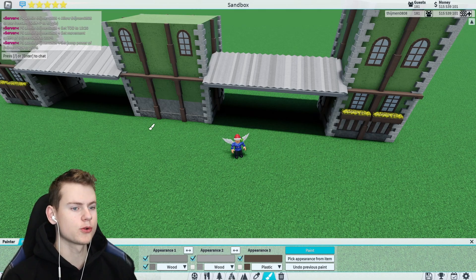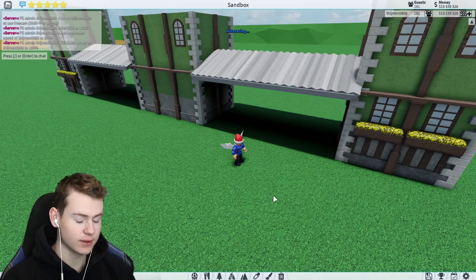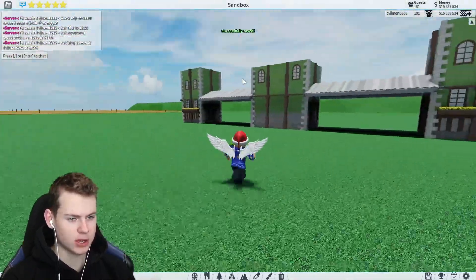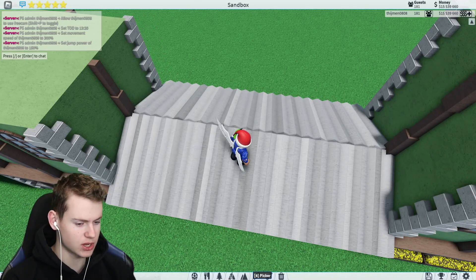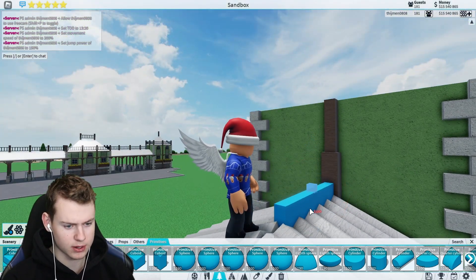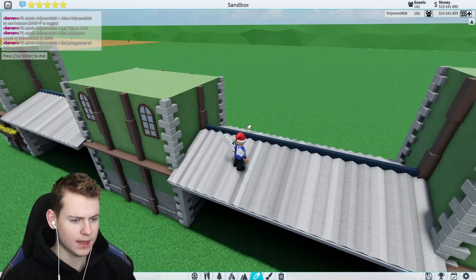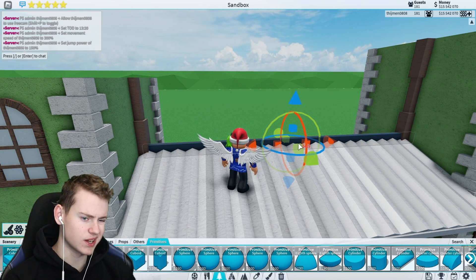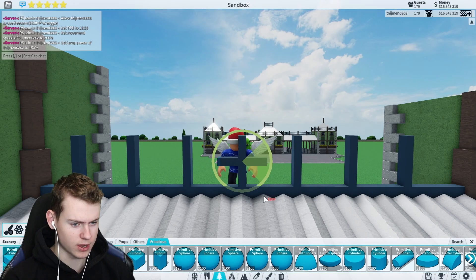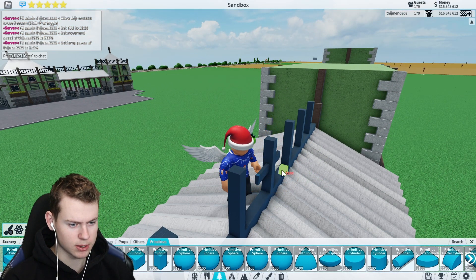There we go — that's the first roof and it actually looks pretty nice. Now I have to do that three more times. There we go — that's the first part of the roof and that took me almost 20 minutes. Now we have to add the metal piece that's up here. Let's make it a bit thicker and lower — that's going to be the bottom of it. Now I'll make a nice-looking fence.